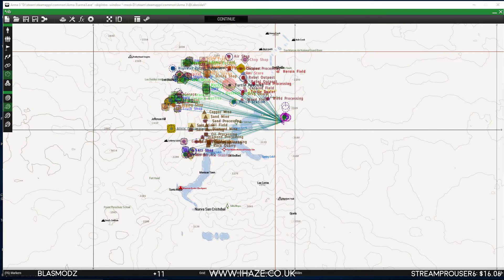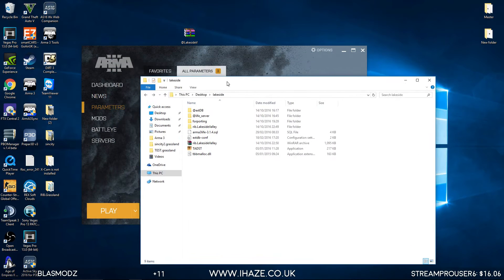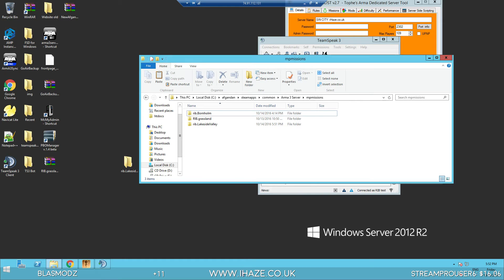I won't re-upload the full folder since I've already got everything on the server. The ExDB and Live Server go into your ArmA 3 directory. The mission file goes into MP Missions. ExDB is your database information. The bat file is what you use to boot and launch the server, and that's your memory allocator. We've already got all that set up.